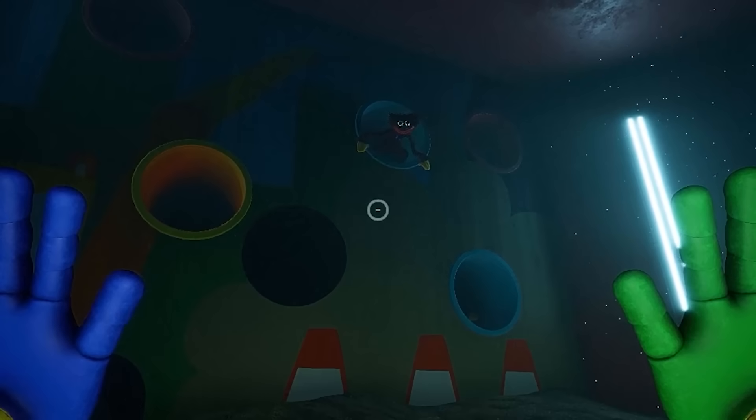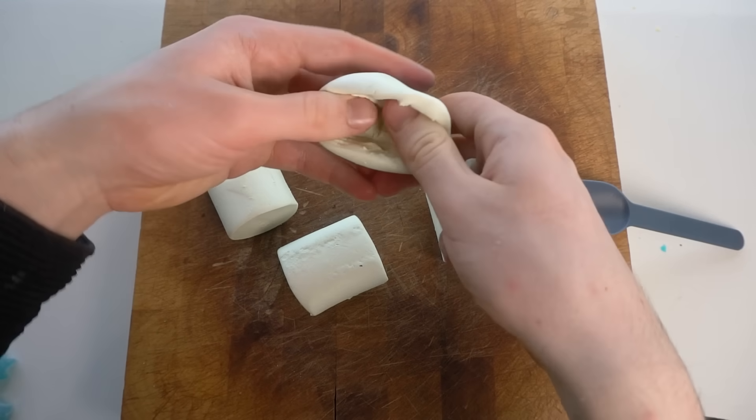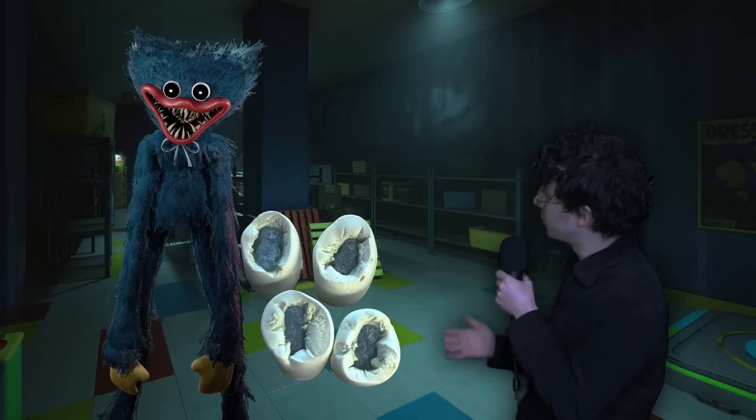Glad that's not me. In the Playtime Co-Factory, there's a room full of mini Huggy Wuggies. To make these, I just bought a pack of Sour Patch Kids — they're kind of Huggy Wuggy-shaped, right? I got these big marshmallows and hollowed them out to put the mini Huggies in so they could be in pipes, just like in the game. They look just like you, right?